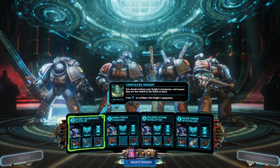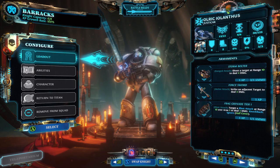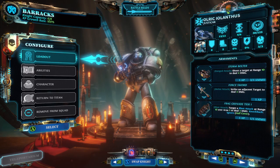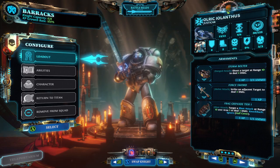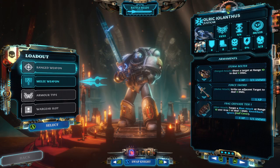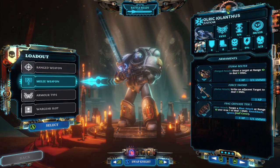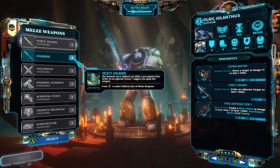On to customizing our squad. We're customizing Ulric Iolanthus — he's a Justicar, which I believe is an all-purpose beefy combat unit. I'm being prompted to upgrade the melee weapon he has equipped.